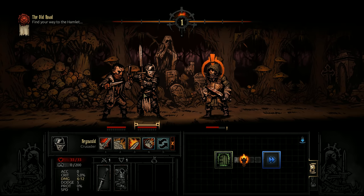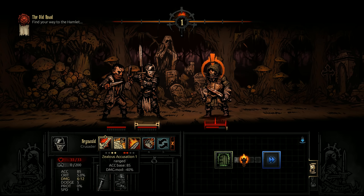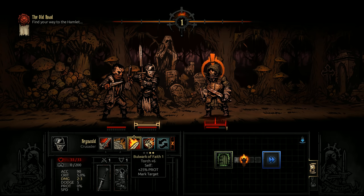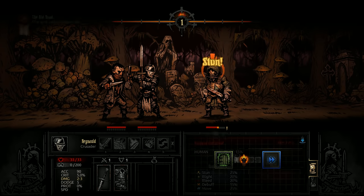Now we've got our Crusader, Raynaul. We can Smite, which does 6 to 12 damage with a 5% chance to crit. Zealous Accusation is a ranged attack doing 3 to 7 with 5% crit. We could Stun — only 2 to 3 damage but an 88% chance to hit. Or Bulwark of Faith to buff our unit. We'll use Stunning Blow. They only have a 25% stun resist, so hopefully we can stun them and keep them from attacking.